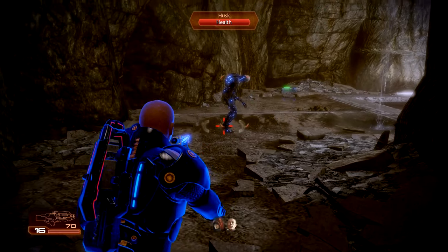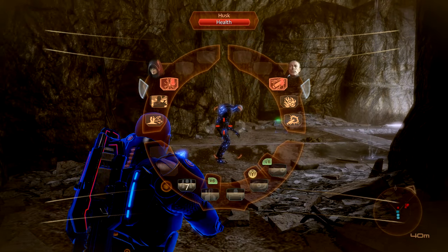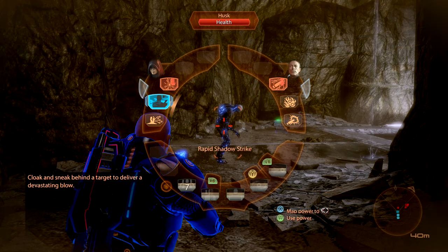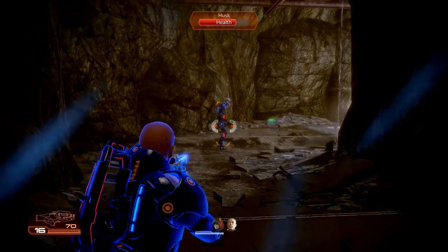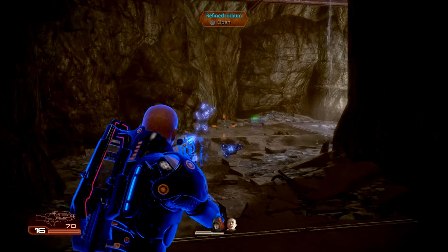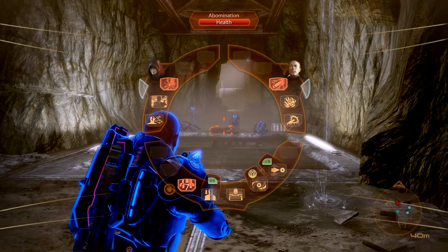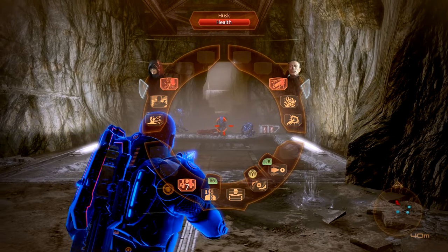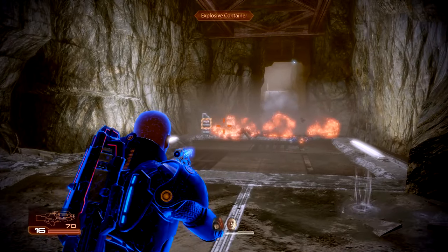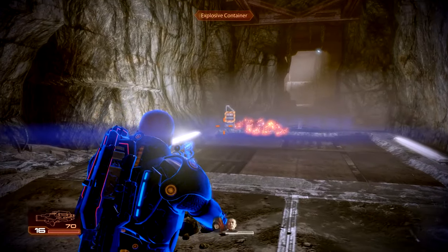Barriers up, we've got company. Flash bang, Rapid Shadow Strike — get it! Zaid, Inferno Grenade. I think I brought the right people with me.